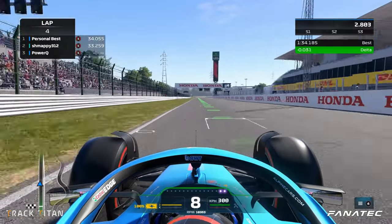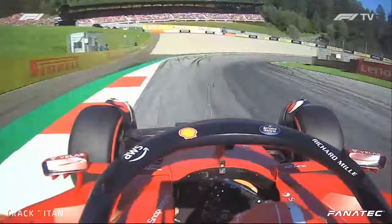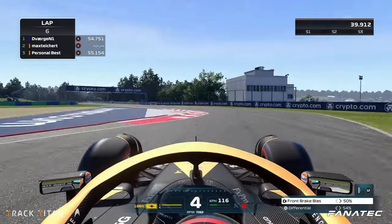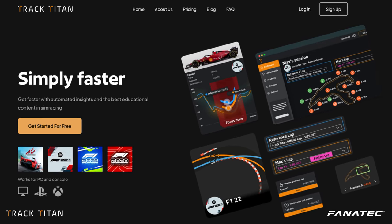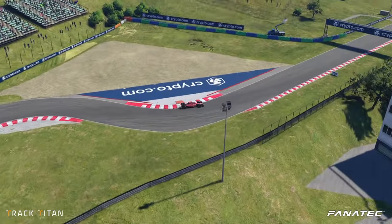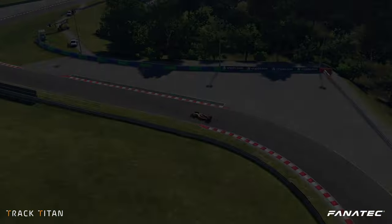When you're looking to improve in the F1 games, don't copy the real life F1 drivers, because they're not in a simulation. If you want to be sure of what to do in the sim, Track Titan can show you exactly what the fastest sim racers out there are doing differently. We hope you've enjoyed today's video. Check out TrackTitan.io in the description down below, and we hope to see you in the next one.